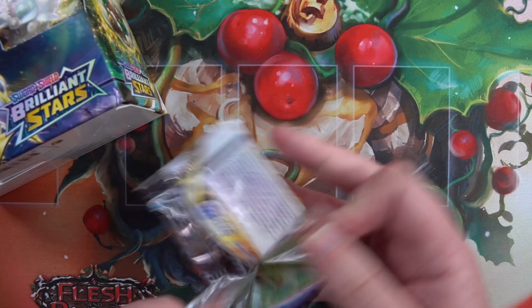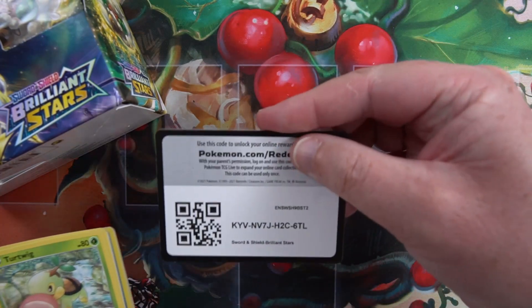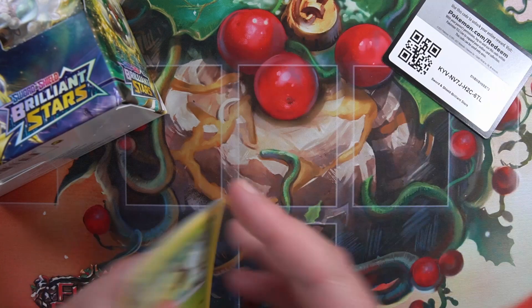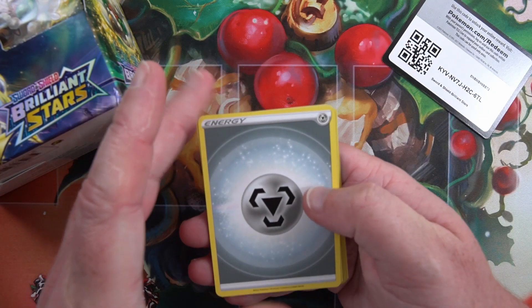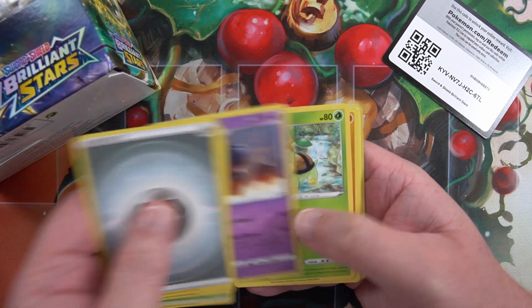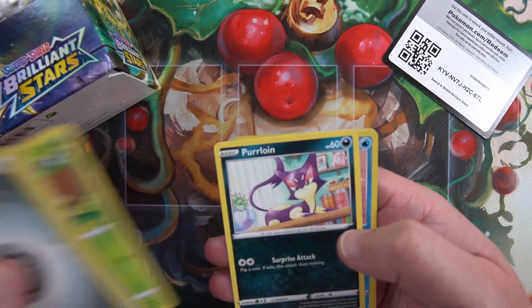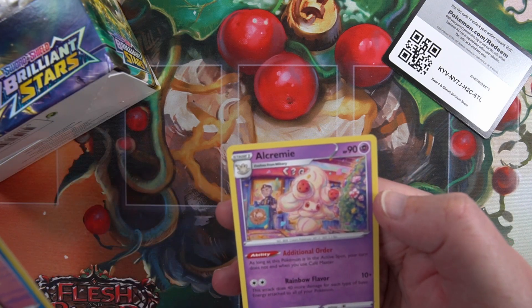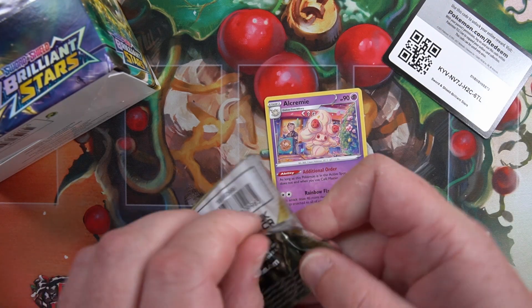Pack number one. Code card for everybody, four to the front. Energy, Collapse Stadium, Cradle, Turtwig, Piplup, Shroomish - into an all-creamy nothingness. Just a standard rare.